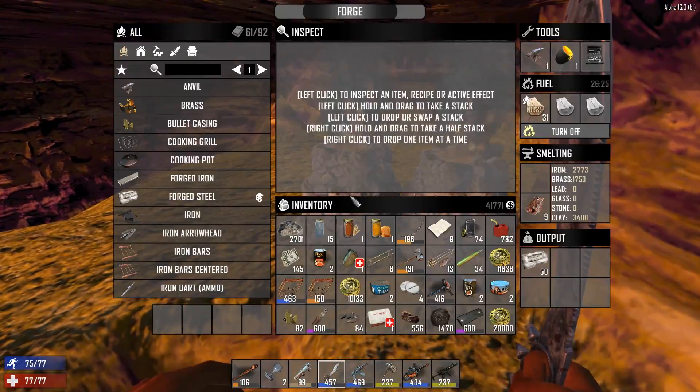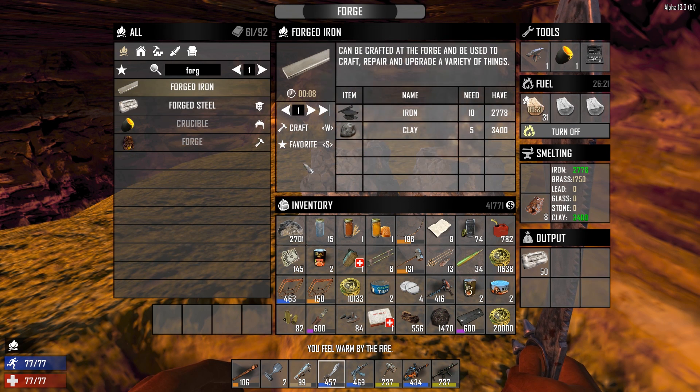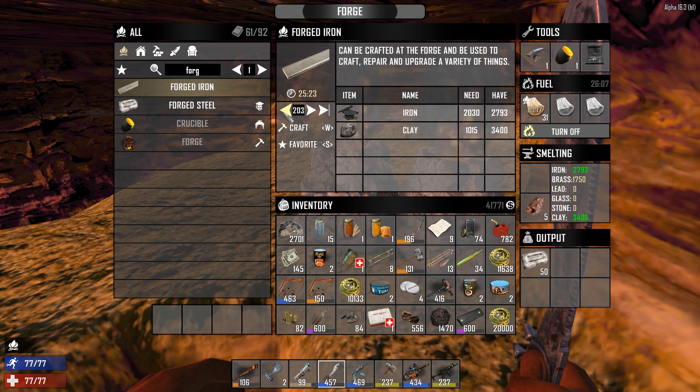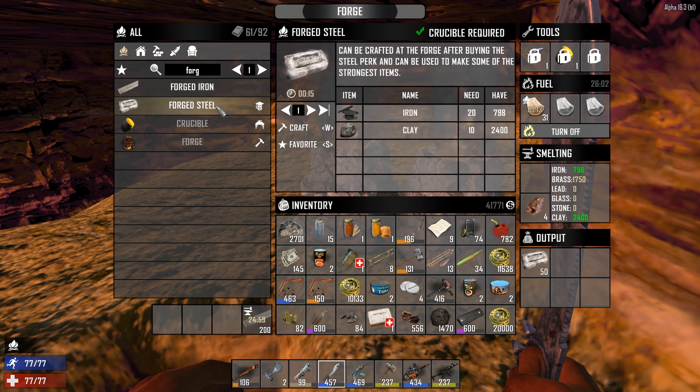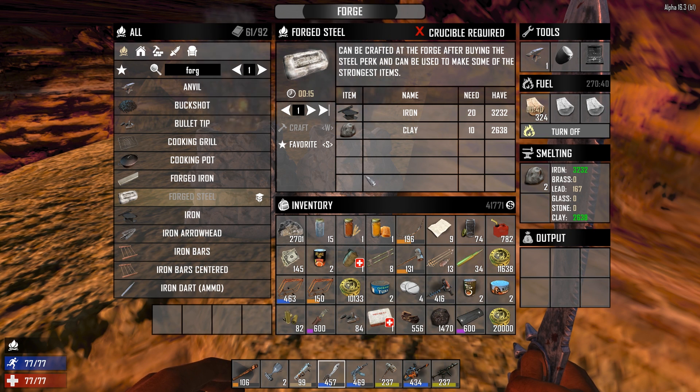I need an auger. Mine's broken, can I just borrow yours? I need to dig down a level so I can put the flagstone floor. I'm going to make forged iron — we have 50 steel bars but I'm going to make 200 forged iron because we have a ridiculous amount of metal. Make sure that's always doing stuff. I'll give you 400 gas next to it too.